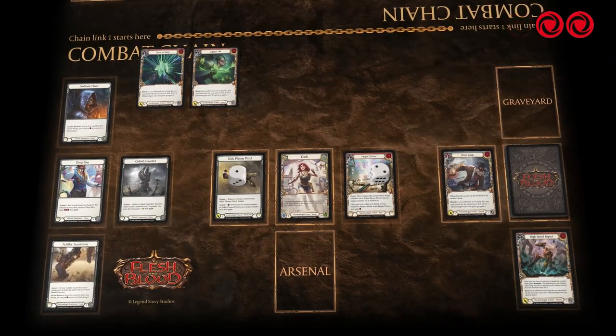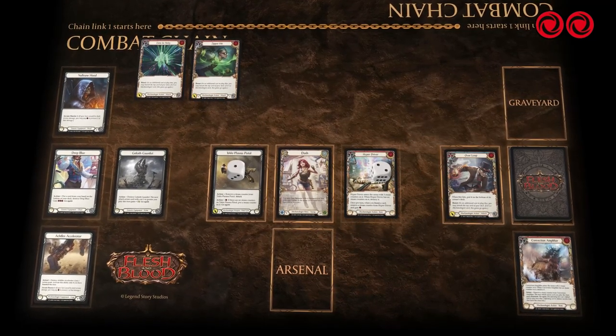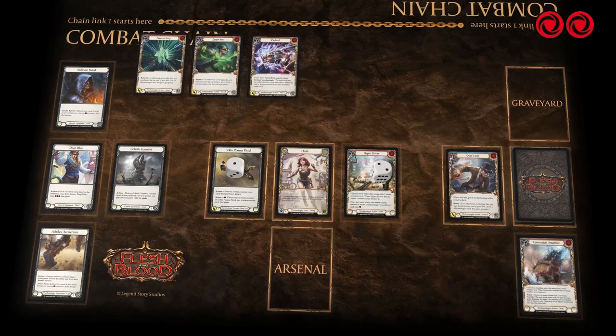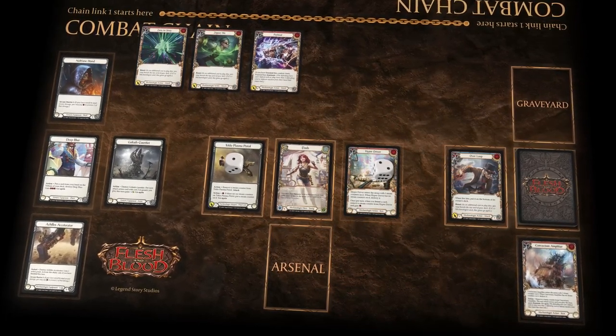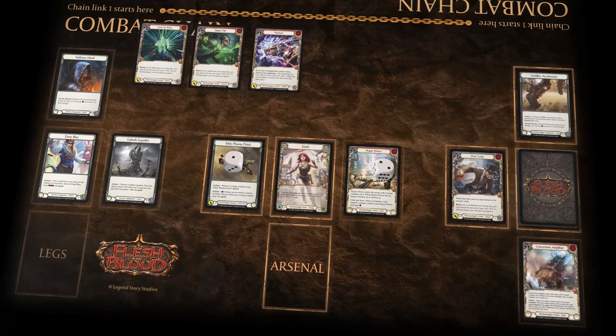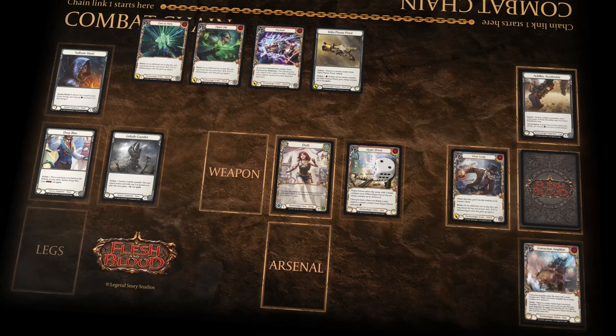Next, you can play Zipper Hit, attacking for 5 and boosting to give it go again. Then finish with Payload, coming in for 6 dominate. If your opponent is low enough on life, you can also activate Achilles Accelerator to gain an action point and attack with your pistol to finish the job.